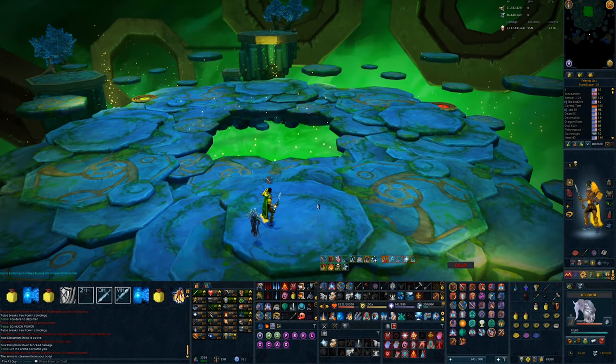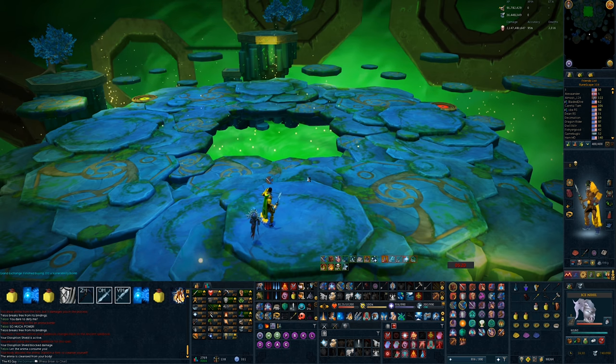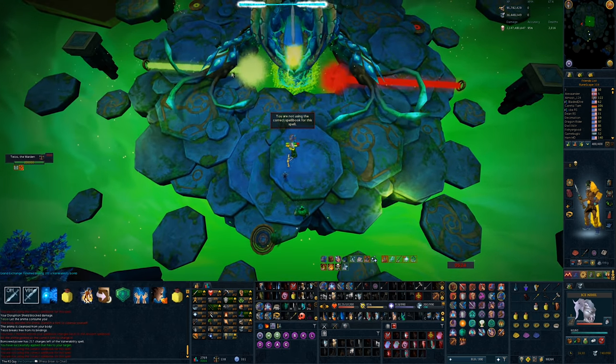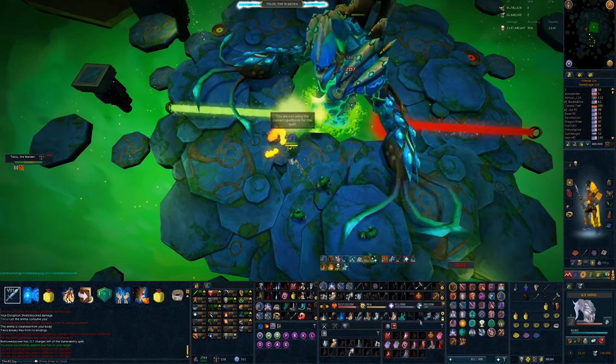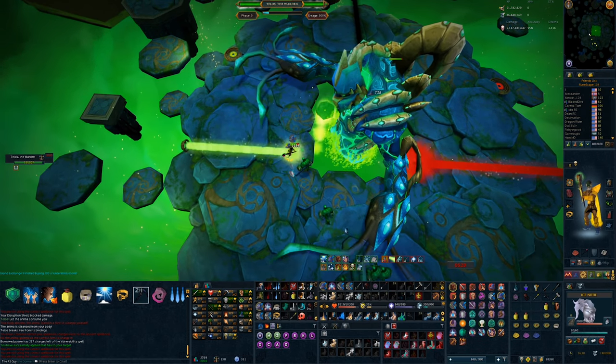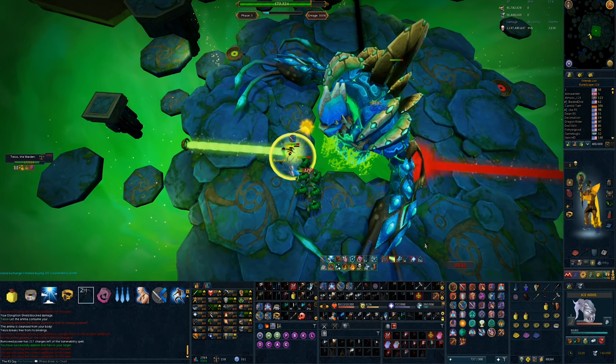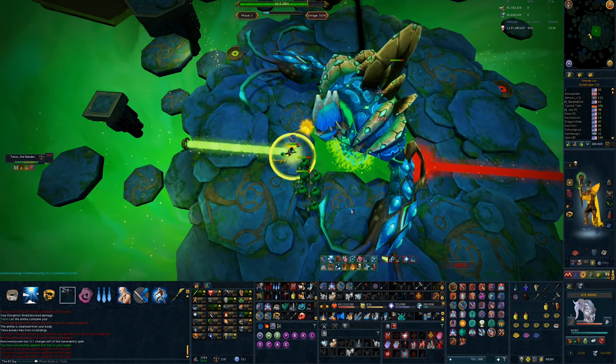When phase 5 starts, I'm going to use Vulnerability and Dragon Breath. If I'm on 100% Adrenaline, a Wild Magic — but this isn't needed. I'm going to get into the Adren Beam, Sunshine as soon as possible, and then I'm going to use my Limitless ability to Asphyxiate instantly. After 3 hits, I'm going to cancel my Asphyxiate with a Deep Impact. If you don't have the Limitless ability, you can do the exact same thing with an Adrenaline Potion.